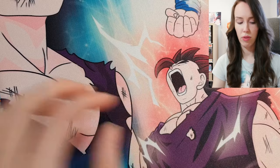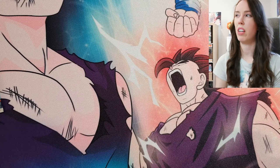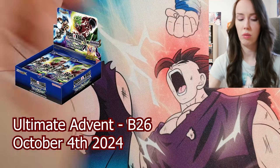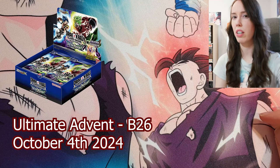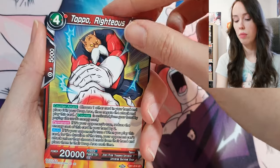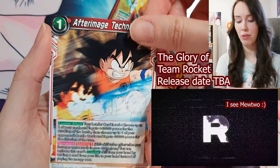The new Fusion World set is called Ultra Limit — I think that's coming out in November from memory. And there's also a new set called Ultimate Advent — I don't know if it's October — but that looks like it's going to be a really really nice set to open as well. Plus there's already a sneak peek of a Team Rocket set for Pokemon.